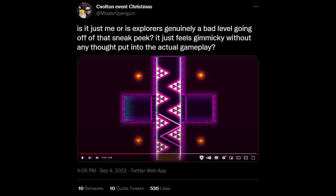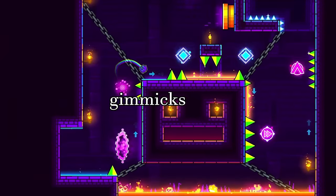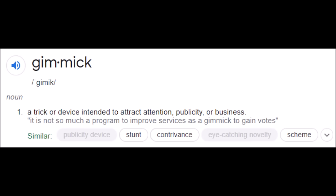A popular argument was that Explorers seems to just show off a ton of 2.2 features without putting much thought into how fun it is to play. Gimmicks. The definition of a gimmick is a trick or device intended to attract attention, publicity, or business. The use of gimmicks is nothing new in RobTop's levels.